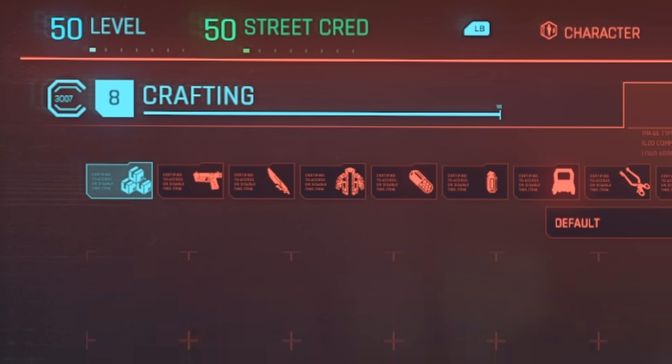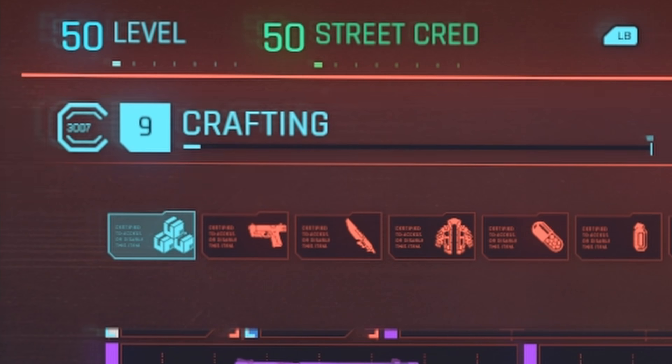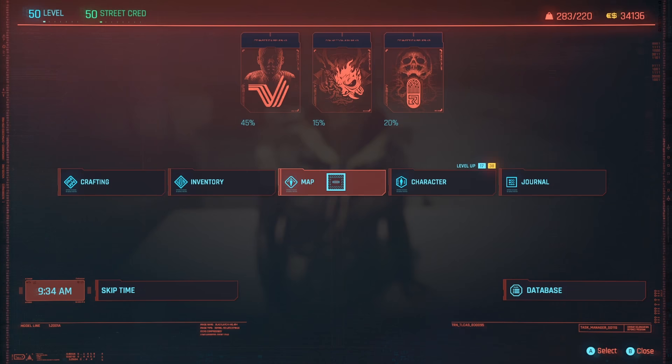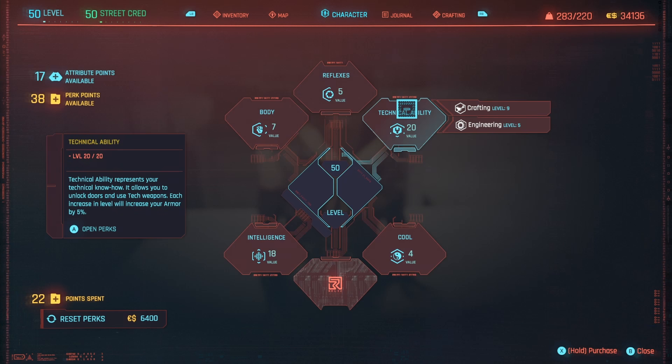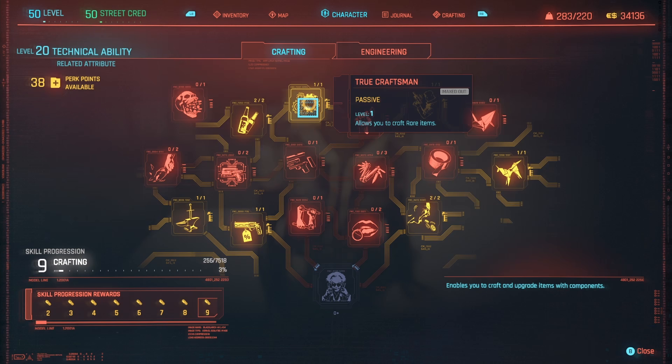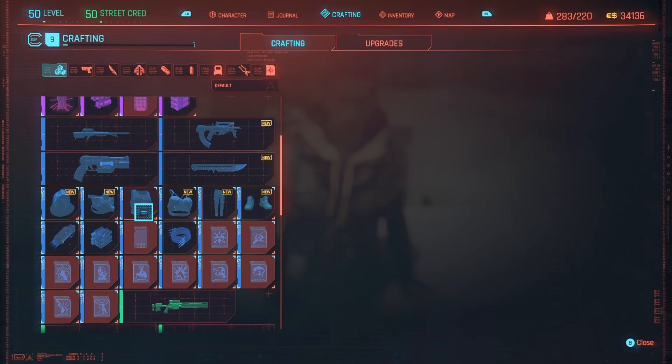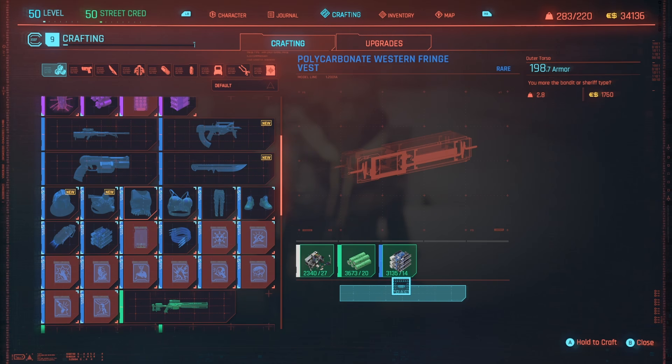Keep doing this until you are crafting level 9. At crafting level 9, you unlock a bunch of rare crafting recipes to use. Open up the menu, go to character, go to technical ability, then crafting. In here, you'll need to buy the True Craftsman perk so you can craft those rare items. Head back to the crafting menu and craft as many polycarbonate western fringe vests as you want. If you don't want your crafting level to go higher than 17, then these will be the items that you will craft to make money.